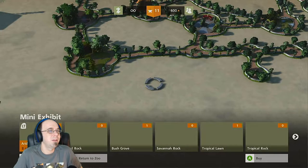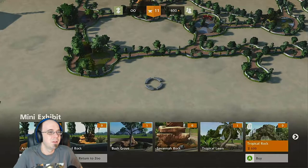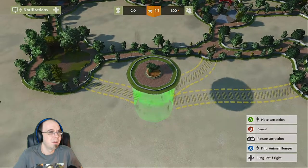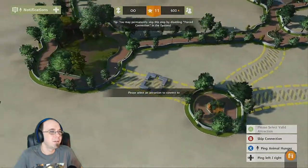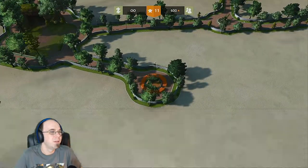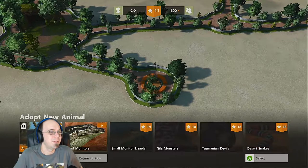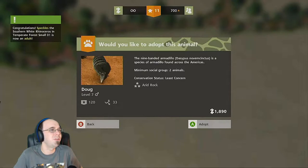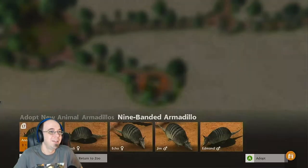Mini exhibit — what did we build? An arid pool last time? Arid rock? Connected to that. Sand monitors, armadillo, nope. Congratulations, Speckles — the southern white rhinoceros is now an adult! Yay! Nobody's mated yet though. Sookie — these names are great.